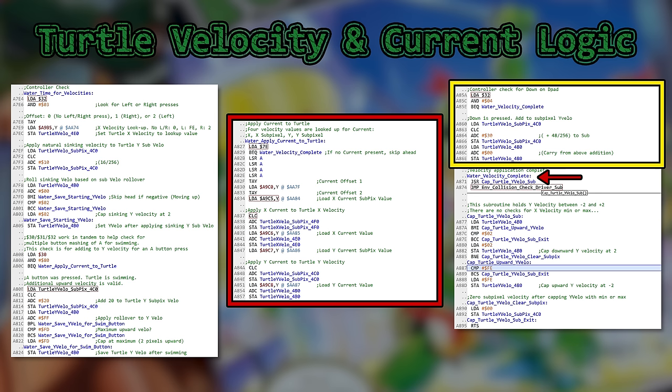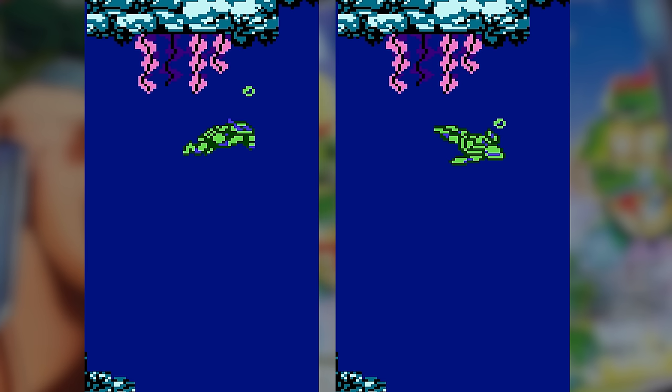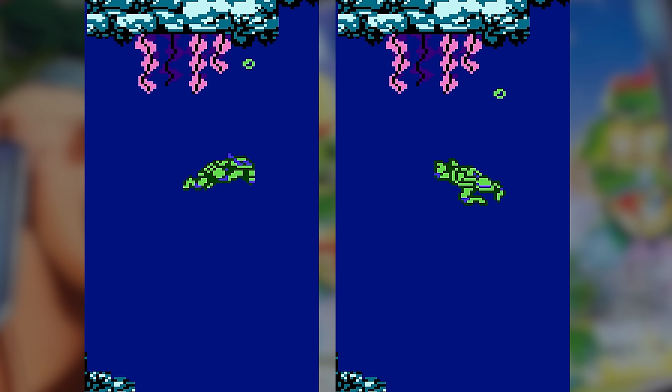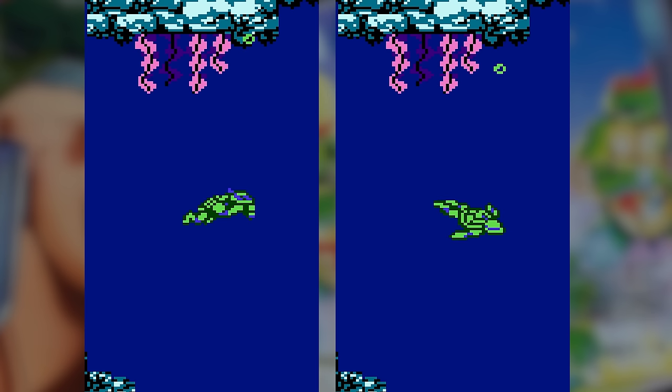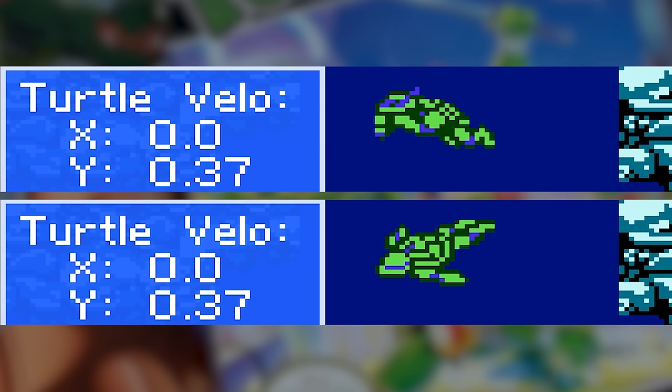Let me say that again: the code that lets you swim downward is broken. The sprite sequence changes to a turtle swimming down, but the physics remain the same. The only code that moves you downward outside a current is the natural sinking code. This and this are the same.